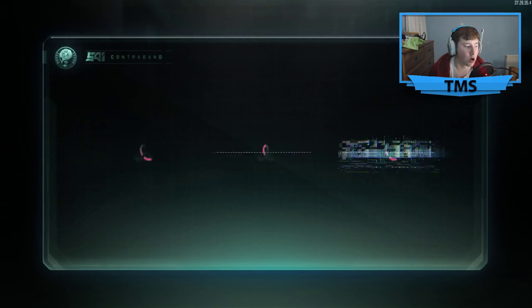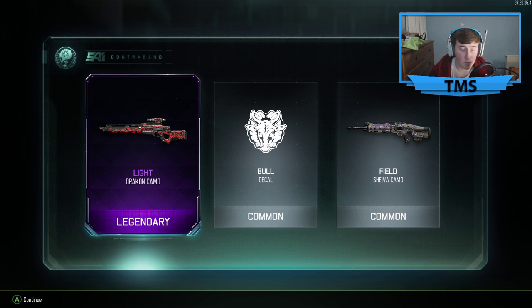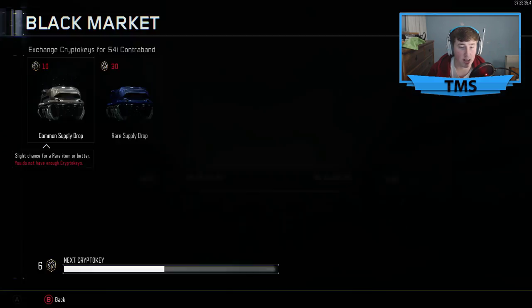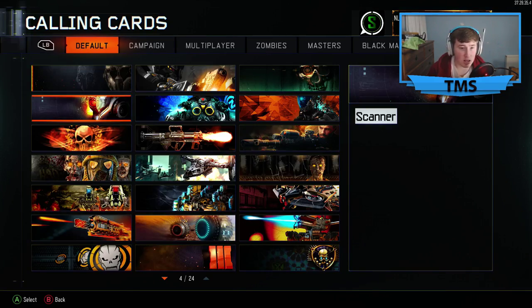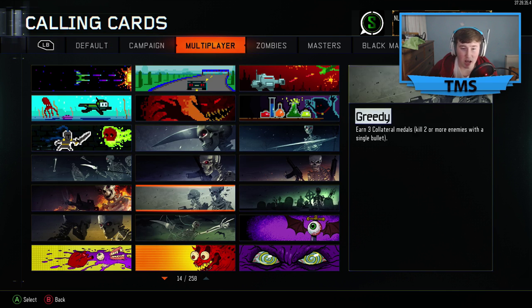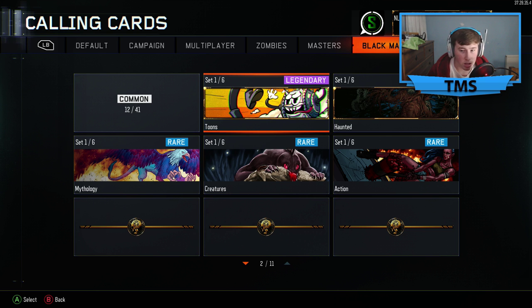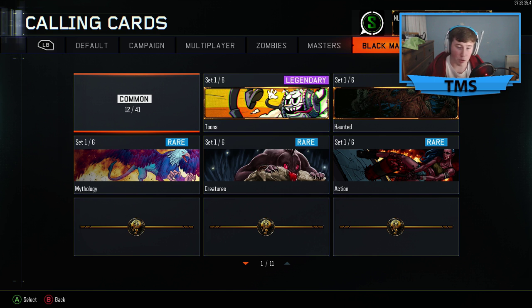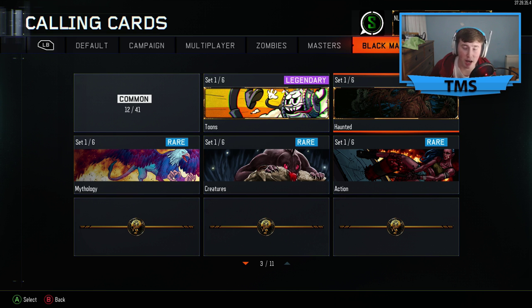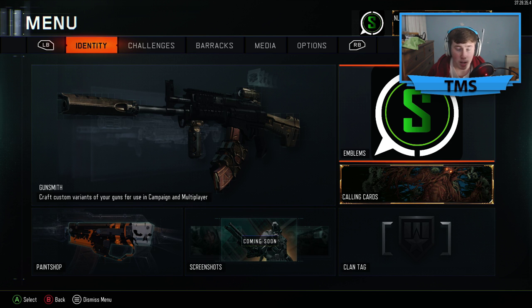I'll just go and open a supply drop now while we're doing this. I don't use snipers, but I might just start using that because I've got the camouflage for it. My titles — I've got all these titles, just little ones. In the black market I've got two legendary ones, three rares, and twelve commons, which I think is pretty sick. I love both of those legendary ones — I love the way they shine. I've also got my emblem.